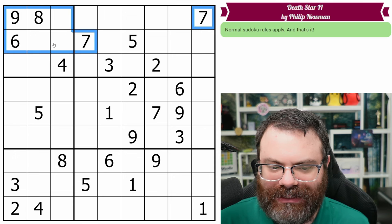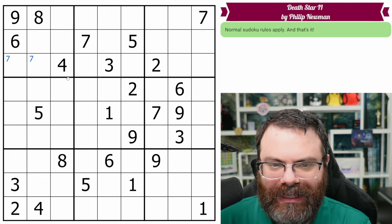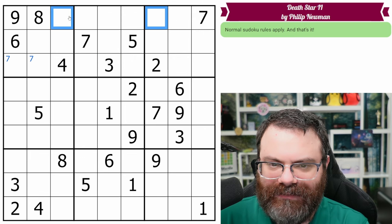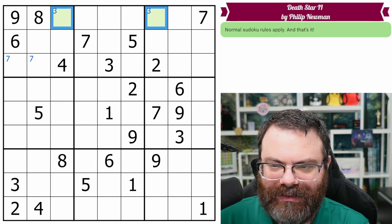We do have two sevens looking into here, so sevens are on one of these two. I am also on the lookout for bi-locals — I will mark those if I see them. Three and five need to go somewhere. Three is bi-local, so we have a bi-local three right here, and I'm going to mark that in green.